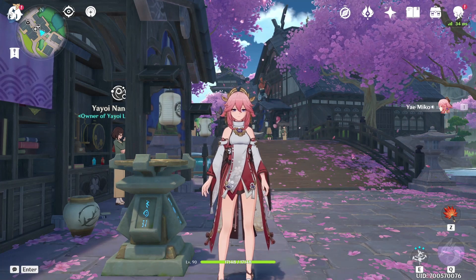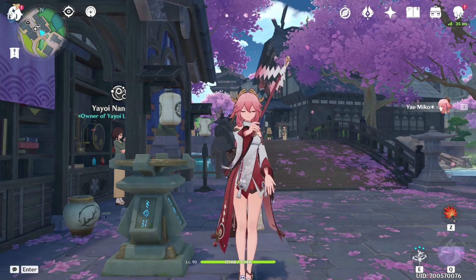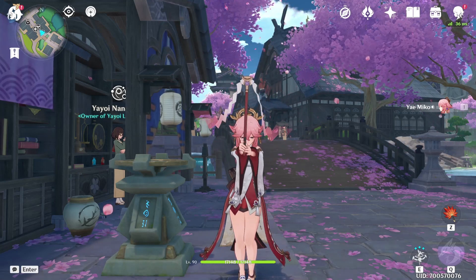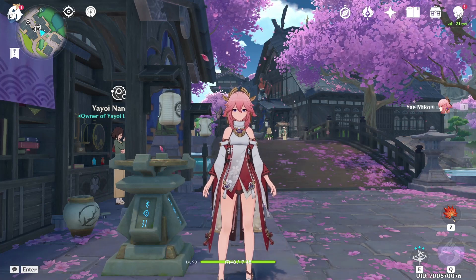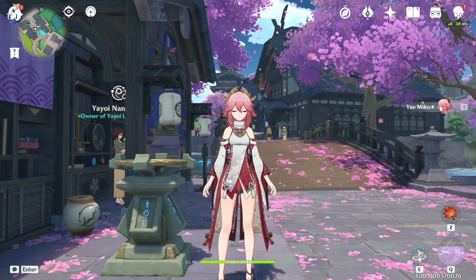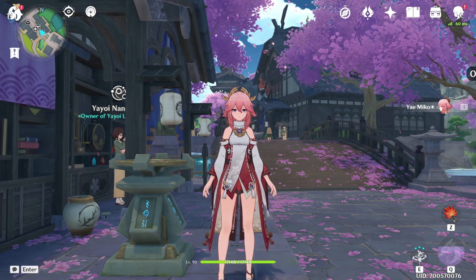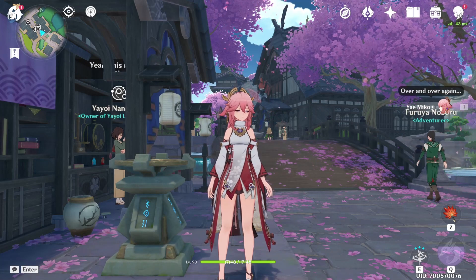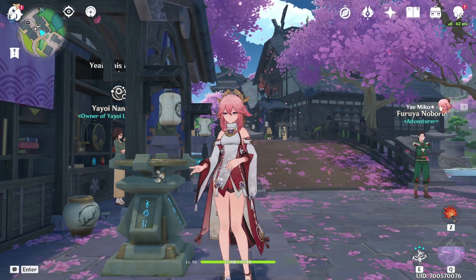In this video, I'm going to be once again gambling away literally a month's worth of artifacts into the strongbox in the hope of getting some better artifact pieces for my Yae Miko. Ever since update 3.0, the Thundering Fury set has become a lot stronger, and I felt like running 4-piece Thundering Fury on Yae Miko would be better than what I have on her right now. I've also saved up 3 and 4-star artifacts to level up the pieces I get. Let's jump straight into it.